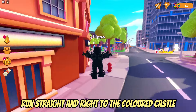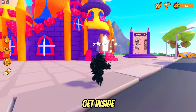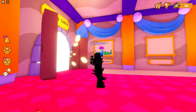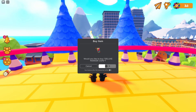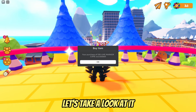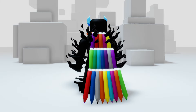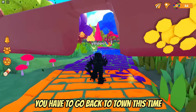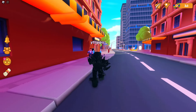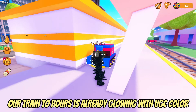For the second free item, we will have to unlock the gate to the city, which costs 300 coins. The same painting process earns you coins — you even get 25 coins per 30 seconds after unlocking the town. Run straight and right to the colored castle and get inside. You will receive this colorful cape — and it's free! To get another UGC item, go back to town and turn left directly to the train station.